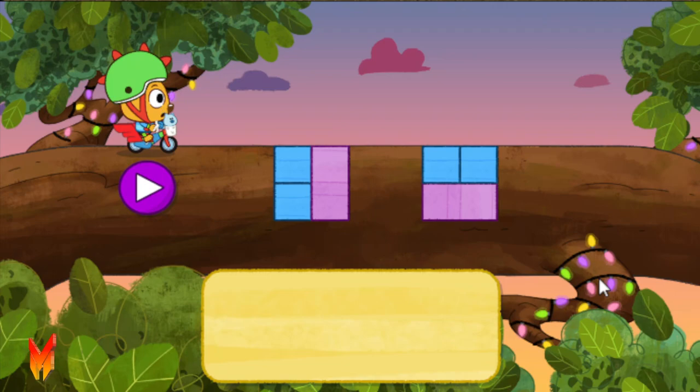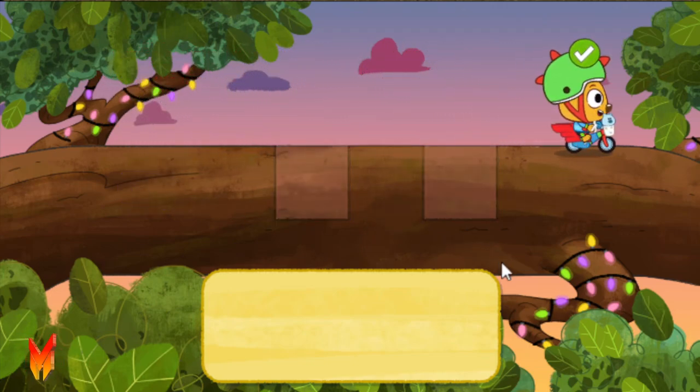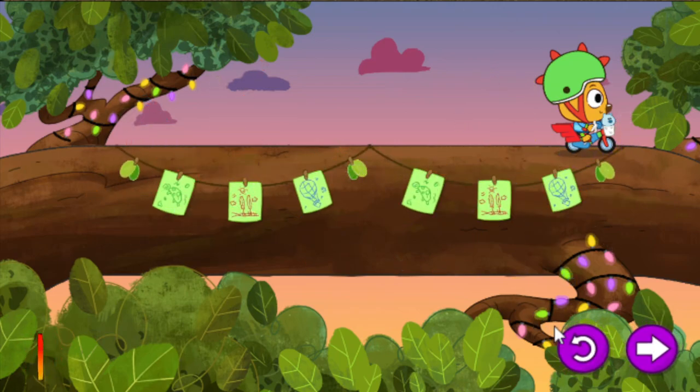Tap the play button when all the holes are filled. Woohoo! You solved a really big problem! Tap the arrow button to try the next level. Or, press this button to play this level again, a different way.